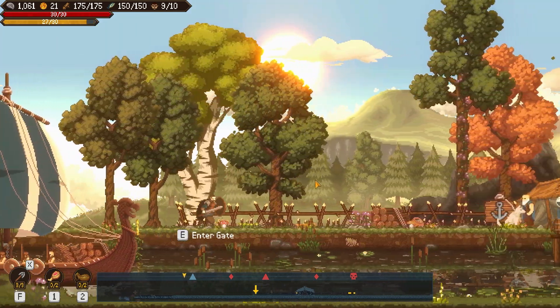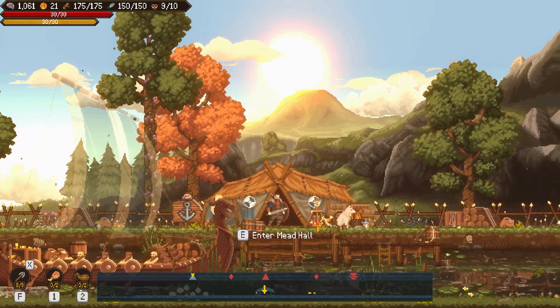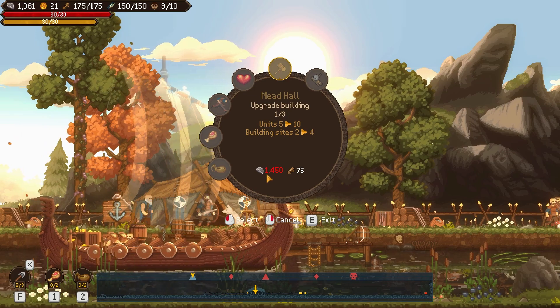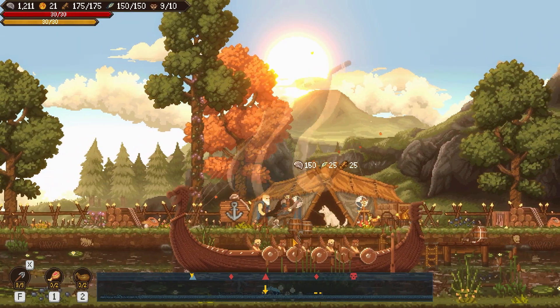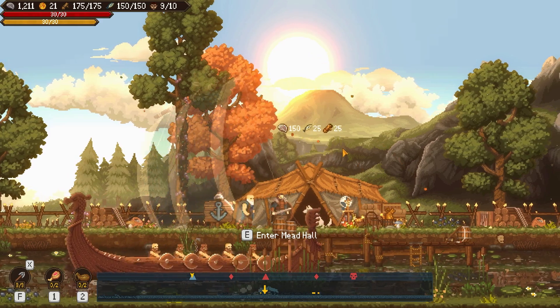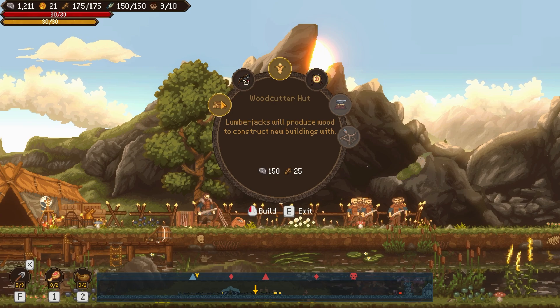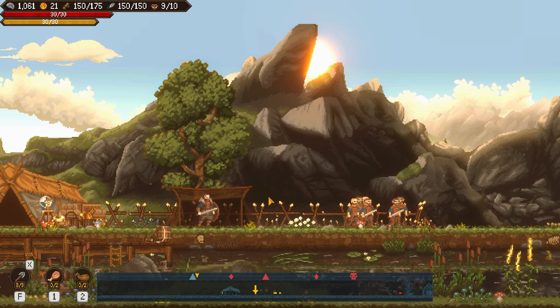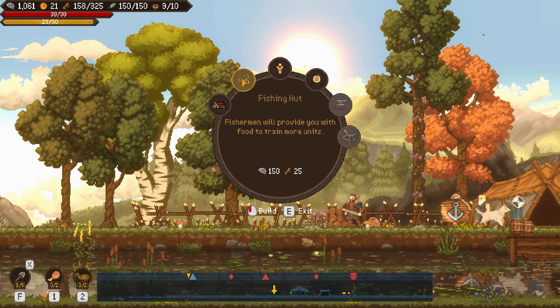You can dodge roll, and we have our starting base here - this is the mead hall. I can press E to enter and upgrade it if I have the resources. My vikings will come back every so often and drop off resources on a timer. I can also build things to give more resources - for example, I can build the woodcutter hut and then my woodcutter will start bringing wood for me, or build a fishing hut which will give me fish over time.